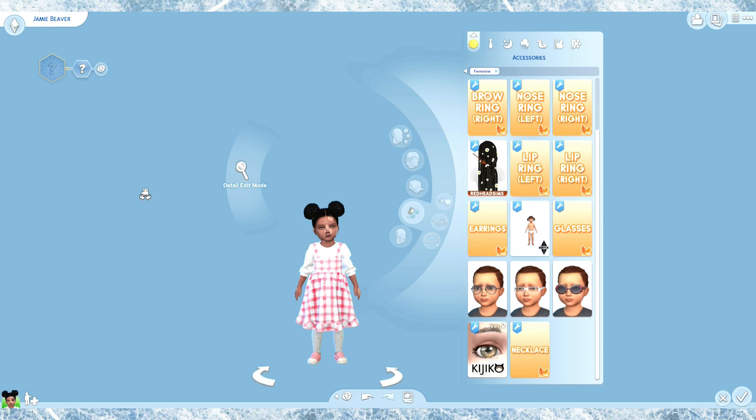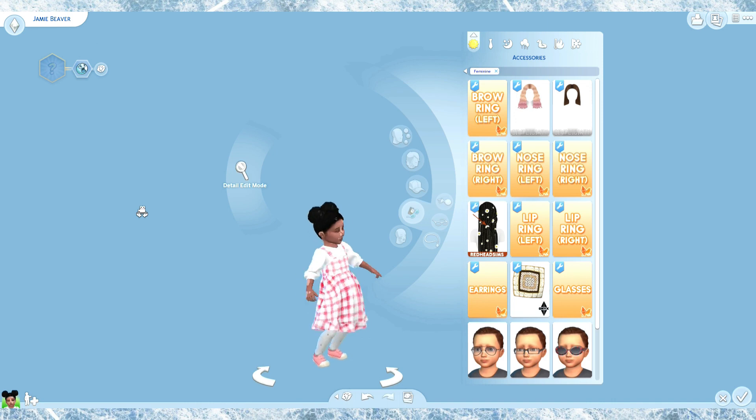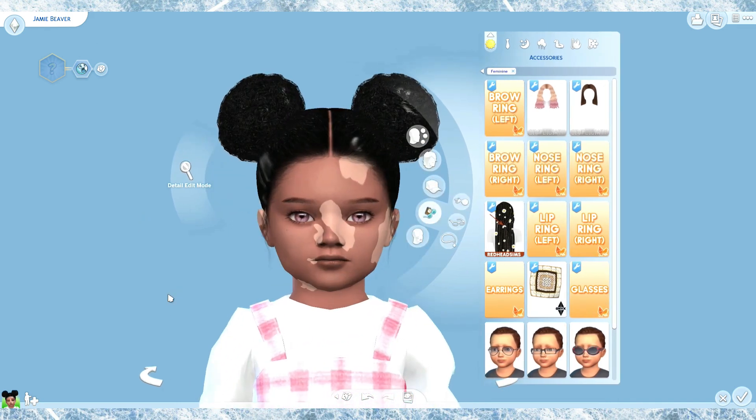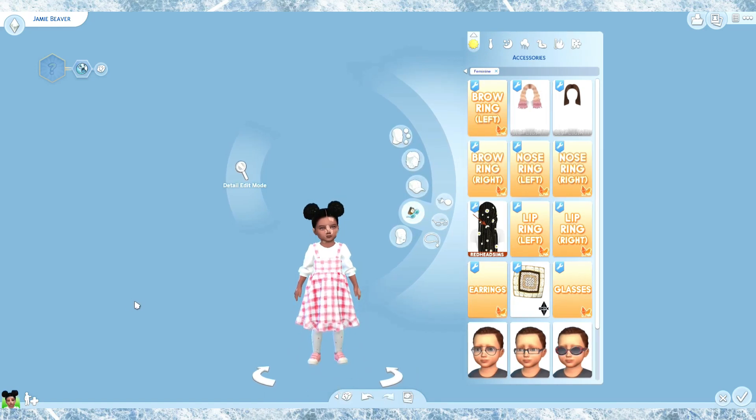Okay, let's see what her name is — Jamie Beaver. Hello, Jamie. You're really cute. Randomize her trait as well — you're a coward. You be you. You're so cute. Okay, let's go. I'm kind of scared to age her up, but let's go ahead and see how we did. I'm just going to save her first so I can copy her.